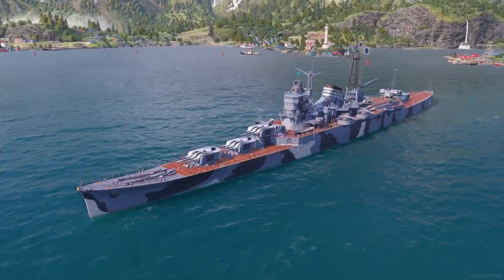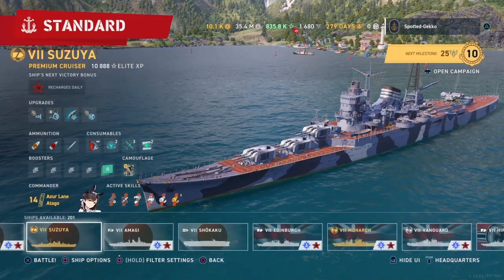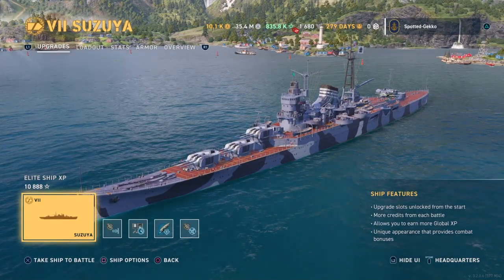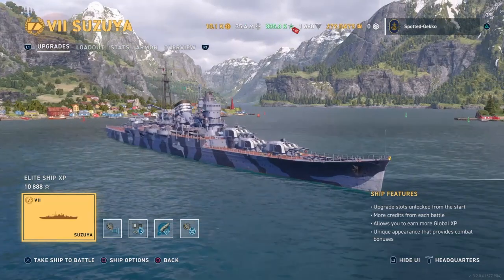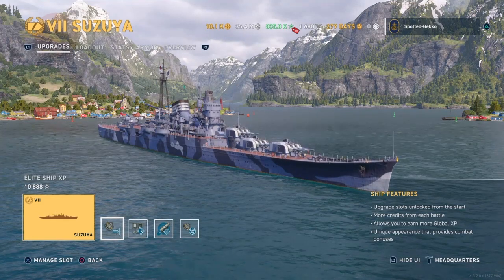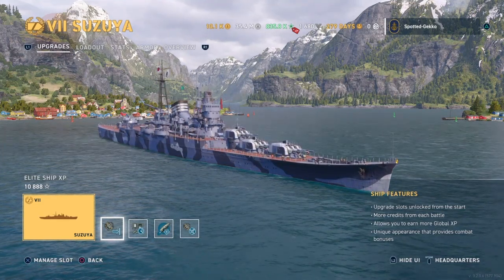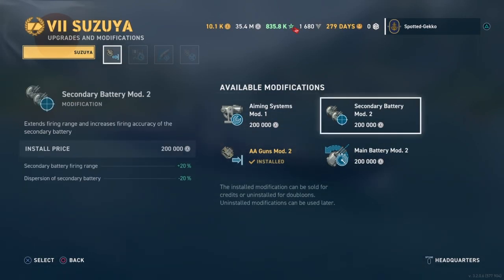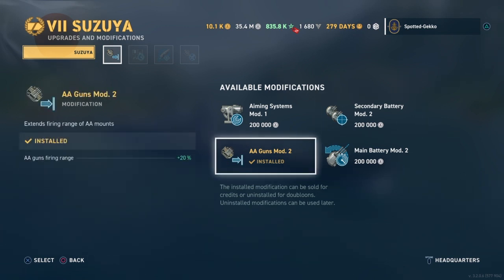Let's look at the premium upgrade slots first. Because she's tier 7, the Susuya has four premium upgrade slots. With carriers now officially in the game, there are new additions to some slots. The first slot now includes the AA gun mod in addition to aiming system, secondary battery, and main battery mods. Because I want my Susuya to be a very good AA cruiser against carrier aircraft, I'm choosing the AA gun mod, giving me a plus 20 to firing range.